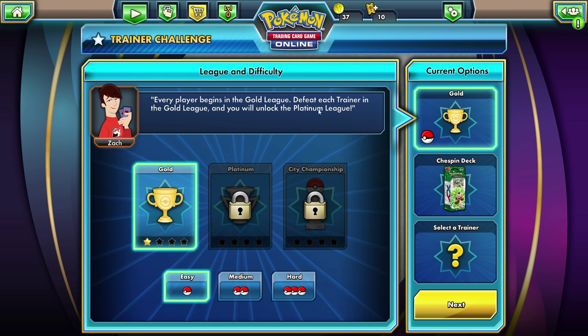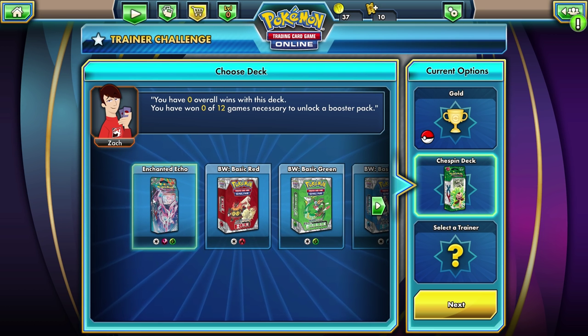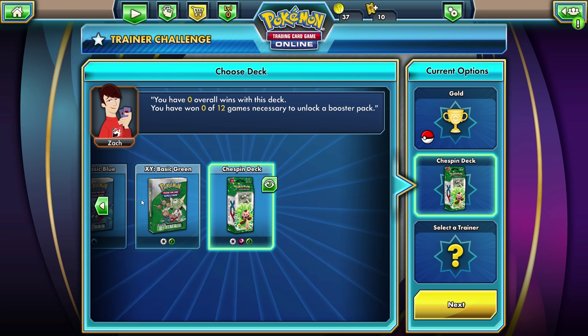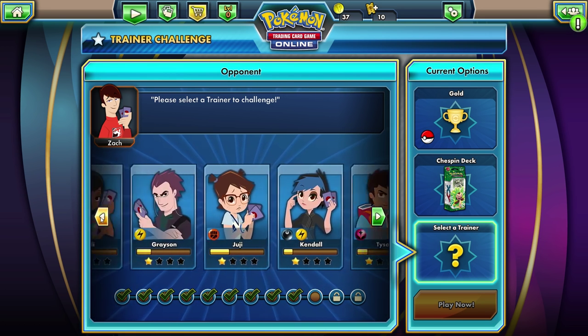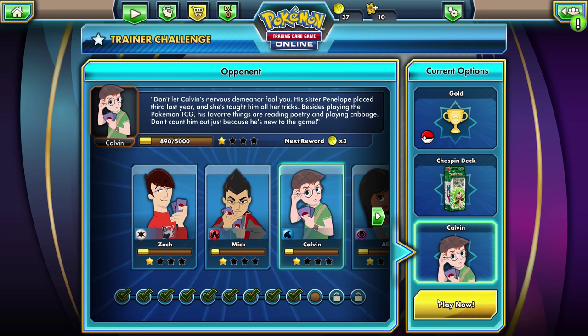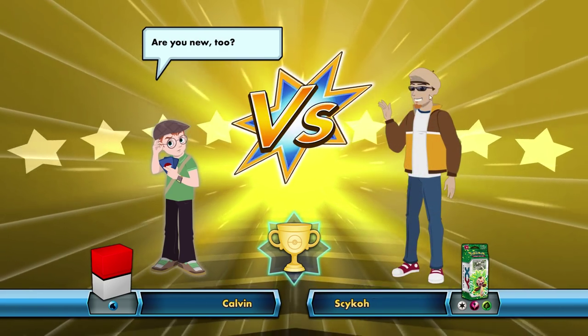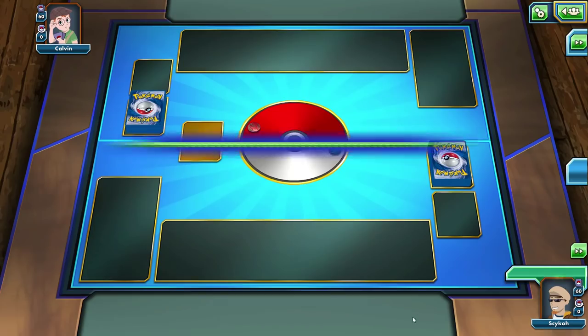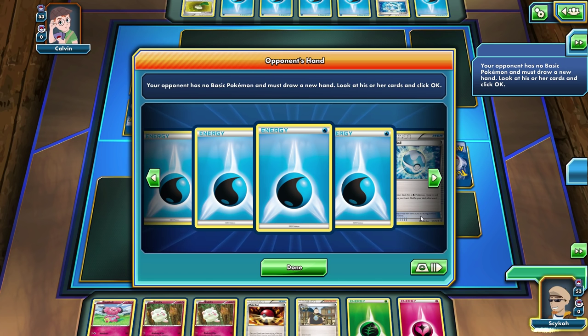Every player begins in the Gold League. Defeat each Trainer in the Gold League and you will unlock the Platinum League. So here we can choose our deck. I also have Enchanted Echo — that's actually a Furious Fist themed deck, I think the only other video I made of this game was from that deck. But we're going to go with our Chespin deck here. We also have to select a Trainer. I'm not sure if this is the opponent or if this is us. We're going to be a Grass deck, so maybe we should go up against something we'll be good against. So let's go up against Calvin. It looks like I might have already played a bunch of these guys. For anyone who doesn't know this game too well, I'll try to walk you guys through it — it's a pretty simple card game.